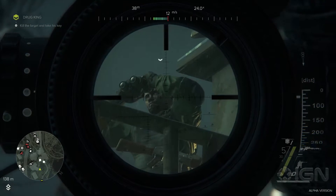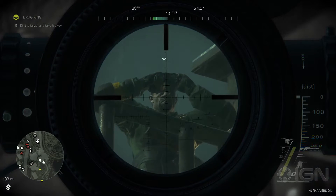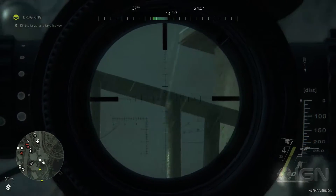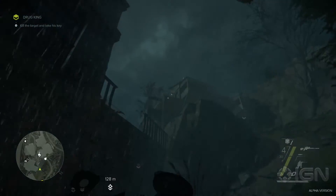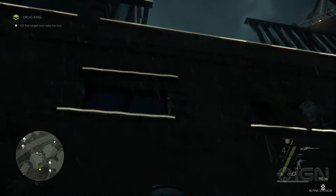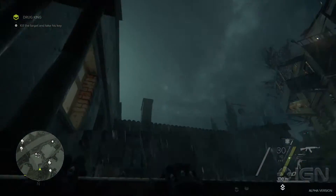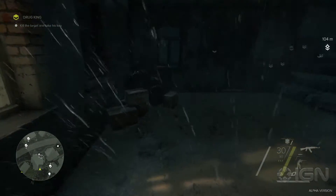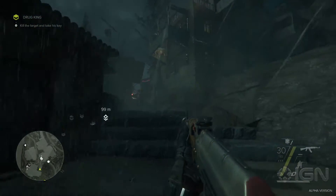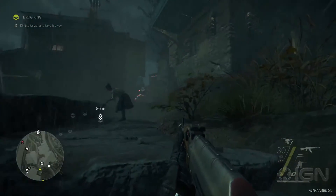I'm not going to set the scope at this range, but this is going to be very important when taking out targets from a distance. I take the shot — in the face — and nobody saw that; we're still good to go. The dynamic weather helps cover you a little bit. The weather and the light level — time of day — are actually very important to gameplay because it influences how well enemies can see you.